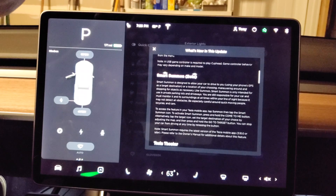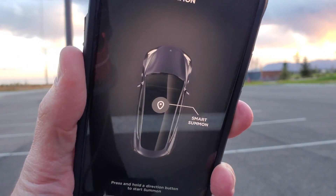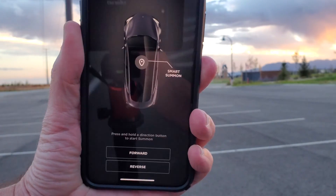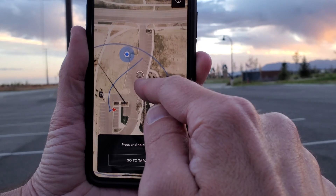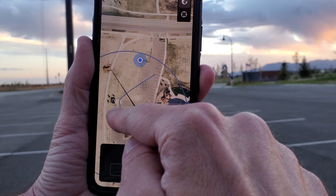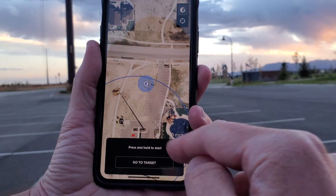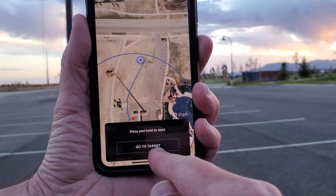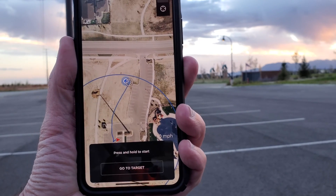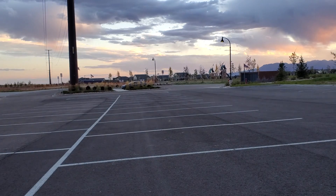Here is our first test of version 10 smart summon. As you can see, it has a smart summon option in the middle of your phone. You tap that and then put the little crosshairs where you want the car to go. The car is all the way over there and we're going to make it come over to us. It draws a line to map the best route to you, and then when you're ready you press and hold 'go to target.' If you release it, the car will stop, so if it does something unexpected, just release and it stops.